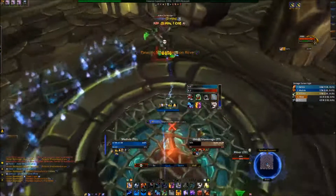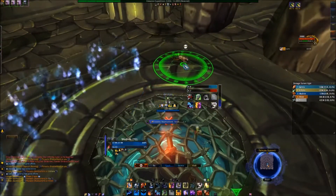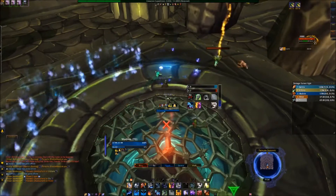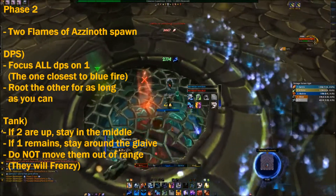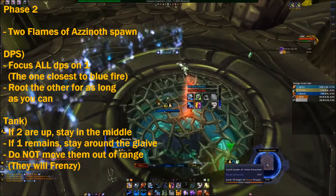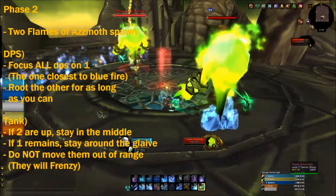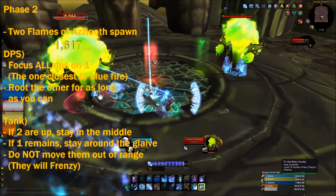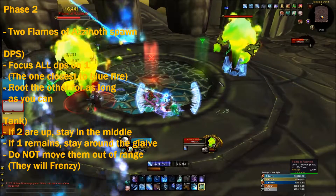If you have leftover Parasites — like a lot of people infected because you messed up a little — you have plenty of time to clear them before you push into phase two. Phase two is what's happening right now: you have these two fiery demons. If you have a Frost Mage, Totem Shaman, or anything like that, you can Root one of them to keep them busy and away from the other, because they deal a lot of damage.